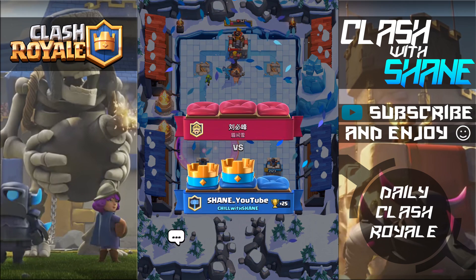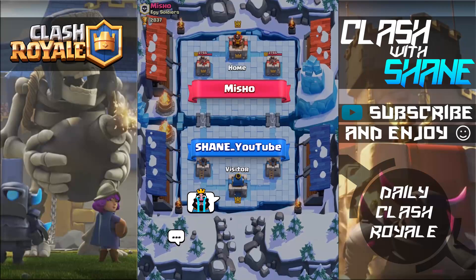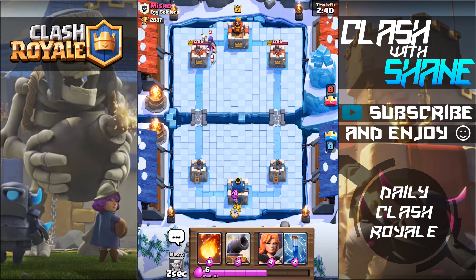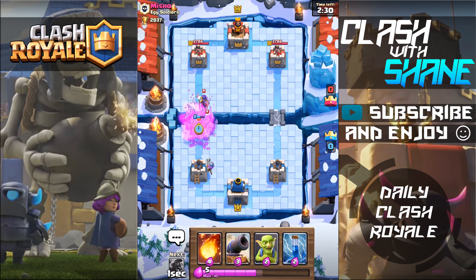Another battle — level 10, crying face. This is going to be a fun battle. I wanted to do this series with a different deck every video, but with the meta changing from the last update, a lot of my cards aren't really at the level I'd need to use them effectively. I don't even have the miner on this account to do a miner cycle deck. Skeleton army plus ice spirit kills valkyrie, by the way — if you're curious about that.